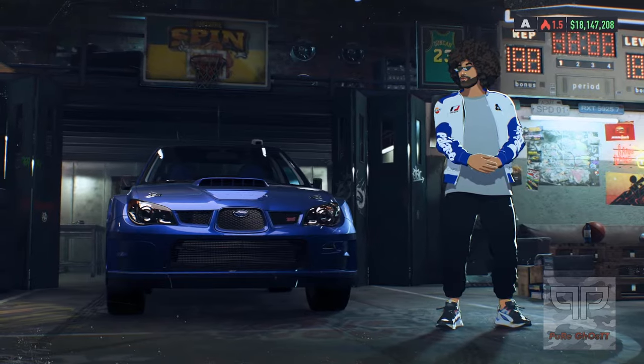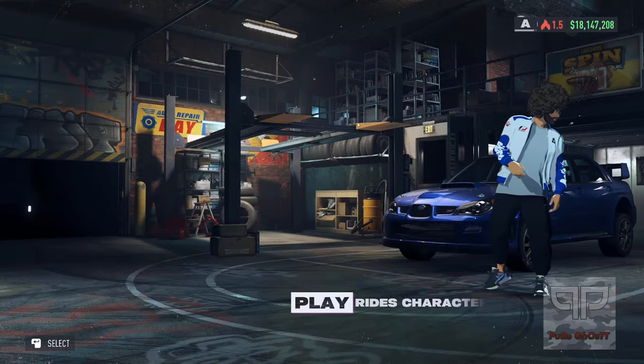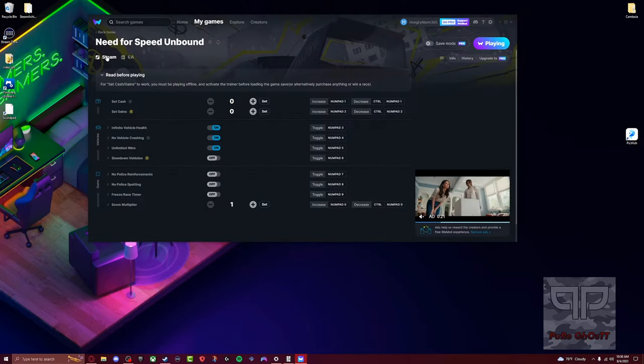You just install that program and make an account. When you're done, it'll give you a list of games — you're going to search for Need for Speed Unbound. Once you get WeMod loaded up and find Need for Speed Unbound, you're going to hit the play button. If you don't have it on Steam, you have to find the actual executable file, which is very easy. Once you get to Need for Speed Unbound, you'll see Steam and EA games options. I'm using Steam, so I'm going to click Steam, and then hit play.